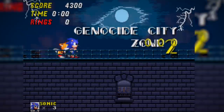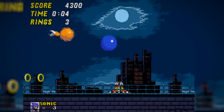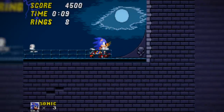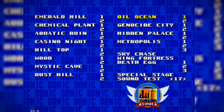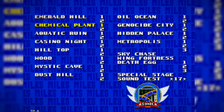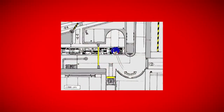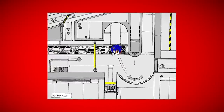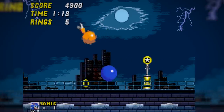This is an interesting stage to include on this list, as it isn't actually available in the retail version of Sonic 2. Instead, it has been recreated and can be found within Sonic 2 Long Version, a hack of the original game, and can be accessed by dipping into the level select menu. During the development of Sonic the Hedgehog 2, there was a variation on Metropolis City Zone being developed, and this was known as Genocide City Zone.